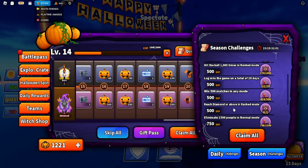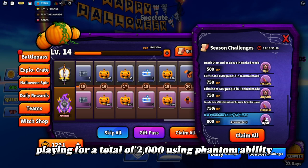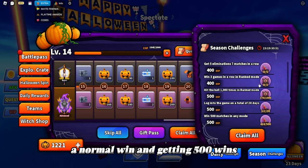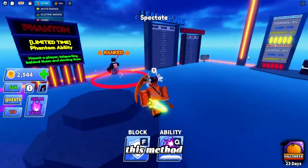The seasonal challenges consist of eliminations and ranked modes, logging in, reaching Diamond, eliminating people in ranked, playing for a total of 2,000 minutes, using the Phantom ability, getting 50 wins in normal, and getting 500 wins total.